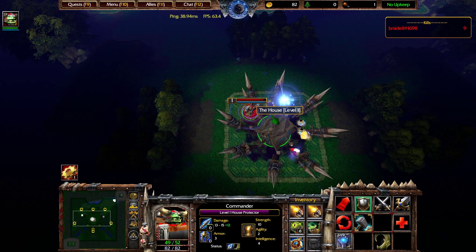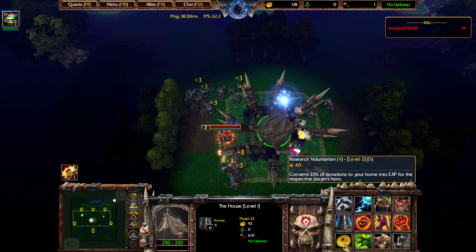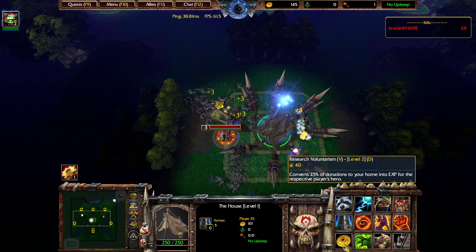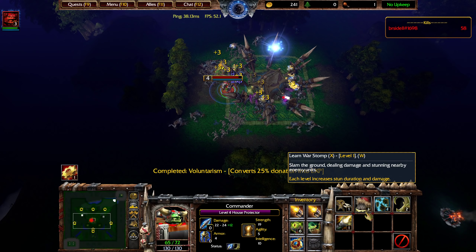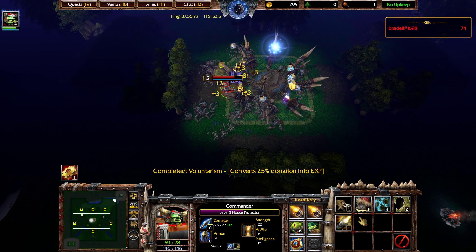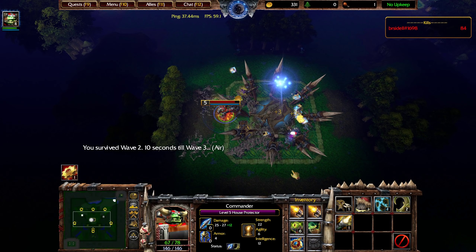That's an extremely important ability. The Voluntarism upgrade is really useful, because it makes it so a percentage of your donations is also given to you as EXP. So if you donate 100 gold right now, I would get 25% EXP. And eventually we'll be able to upgrade that to a much higher amount, such as 200% back as EXP. So I donate 5,000 gold, and suddenly I just got 10,000 EXP, which is enough to skyrocket you through several levels.